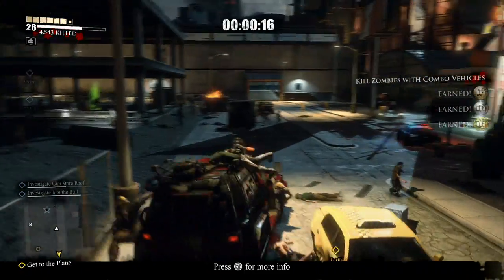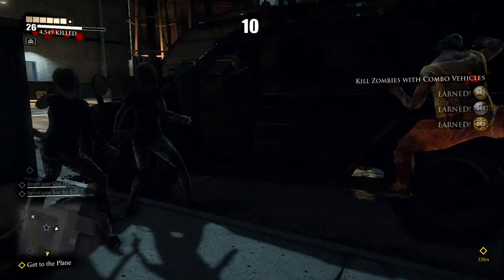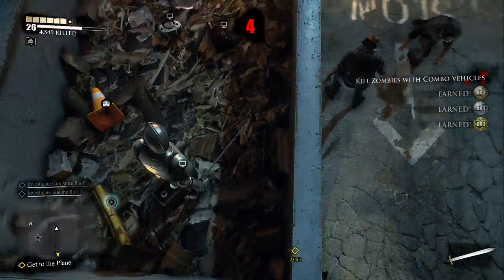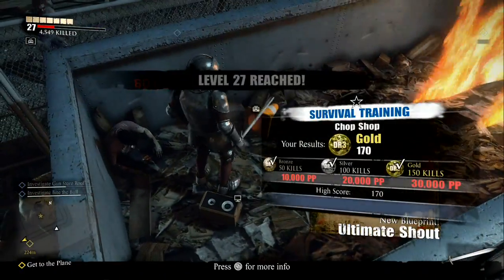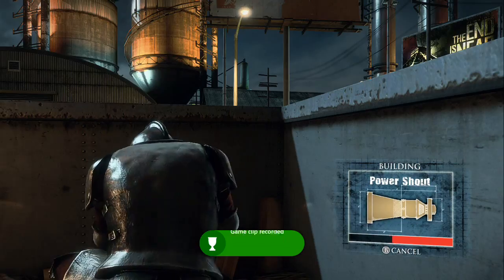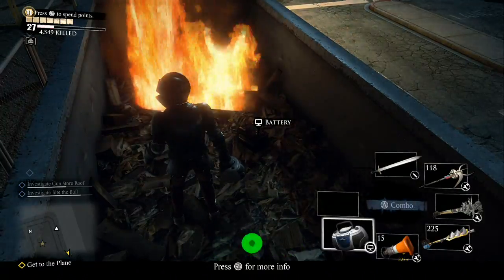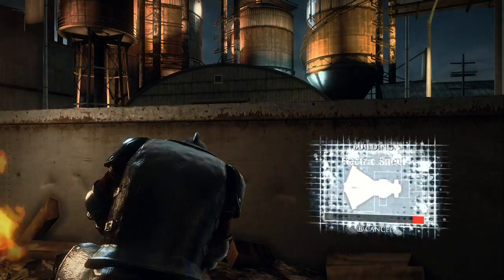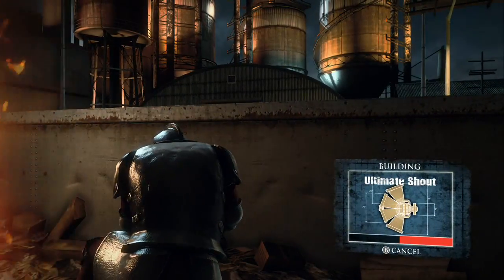Now that's done, come back to where the challenge started and jump inside this burning dumpster — on the far side right here. And here we have a blueprint for the ultimate shout. To make it you need to combine all four parts — combine like that, there we go.